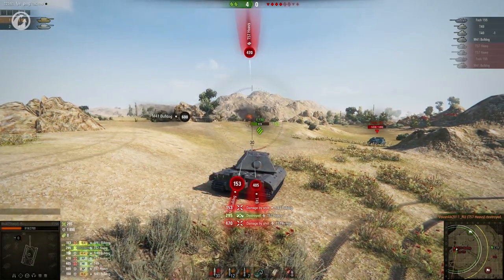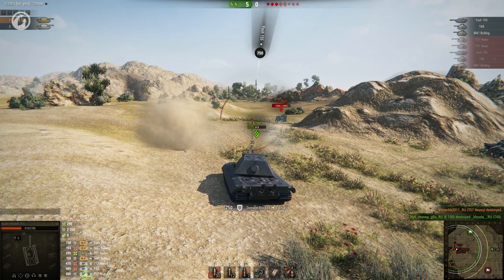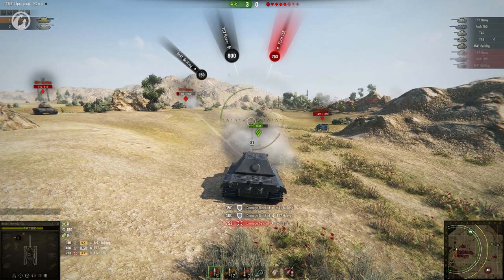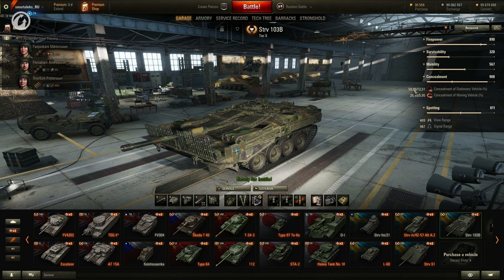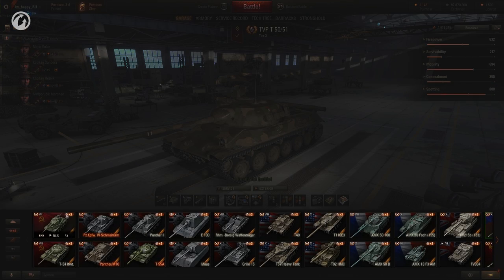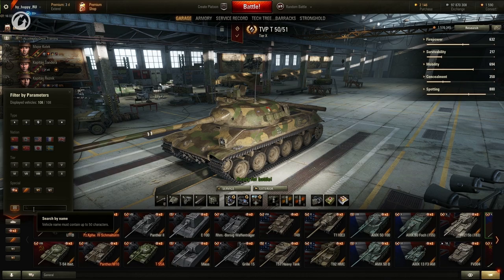The game interface was improved. A detailed panel for damage received was added, showing what vehicle fired at you and with what type of shell. The panels for damage caused and received can be placed in different areas of the screen. Damage indicators were changed — their width now depends directly on the amount of damage received. The dynamic characteristics of vehicles in the Garage became more informative; hovering over them shows a pop-up window displaying how crew, consumables, and equipment influence vehicle characteristics. The tank carousel was also improved, now displaying victory percentage, mastery badges, and marks of excellence on the gun, and vehicle search by name was added.